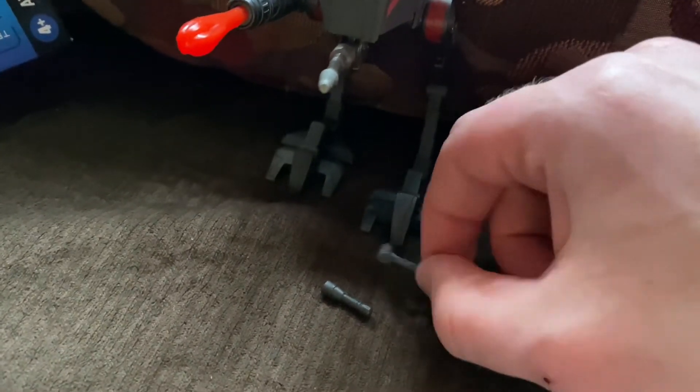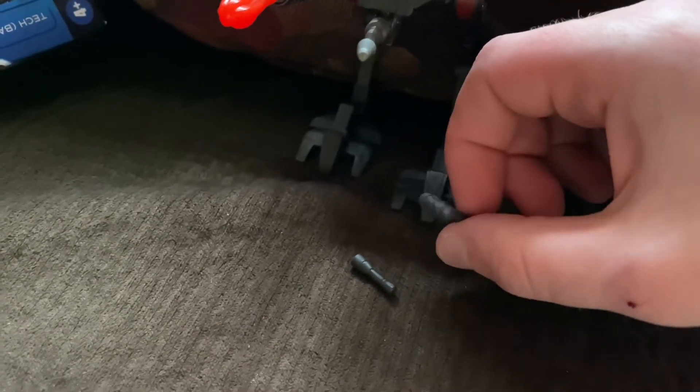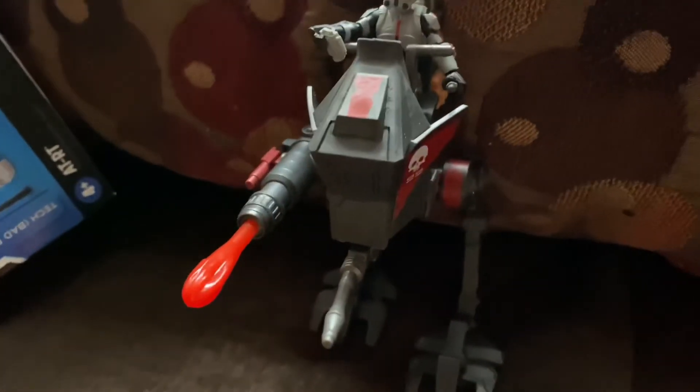I think the next set I'll get will be all the Bad Batch — comes with all their accessories. It comes with Tech again, but that's okay. At least I got Tech in his AT-RT Scout Walker. And there's his wrench to fix things — you can fix ships, whatever. His name's Tech, he can fix computers and the walker. There's the communicator there and this other thing.